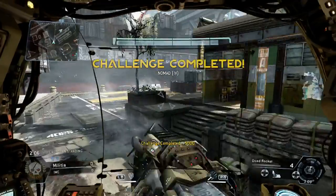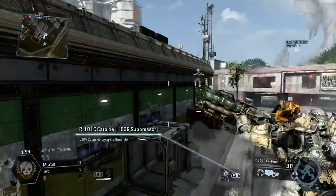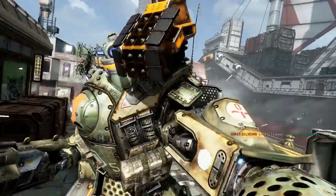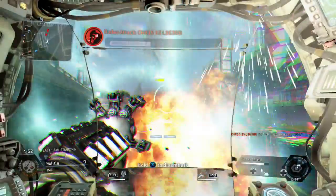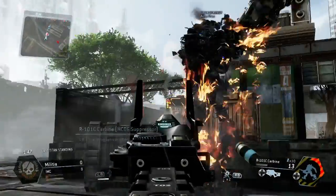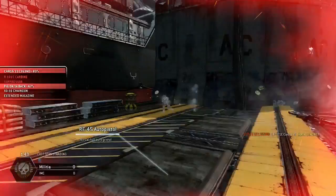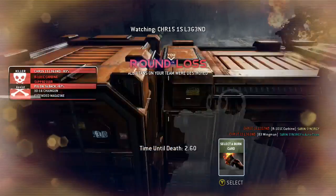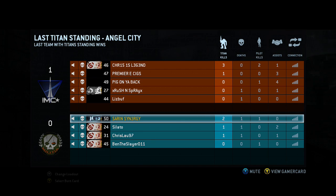I'm on the hunt again, challenge completed five thousand. This titan's been hit so I'm going to disembark. You can see a human player rodeoing me right now. If you are rodeo attacked you do have to disembark and hopefully take him out. Look around - there he is. A titan comes up behind me and we take out two titans in that round. Moving on to round two.